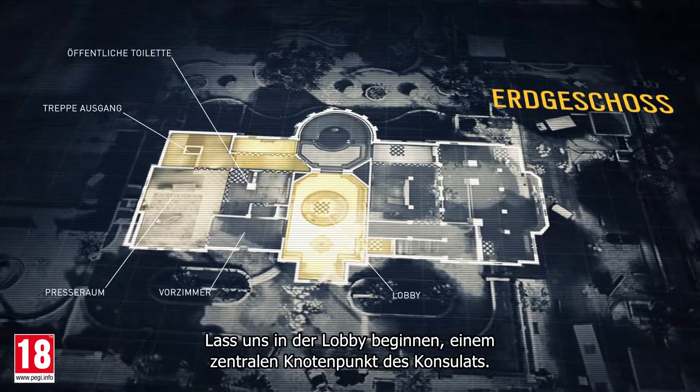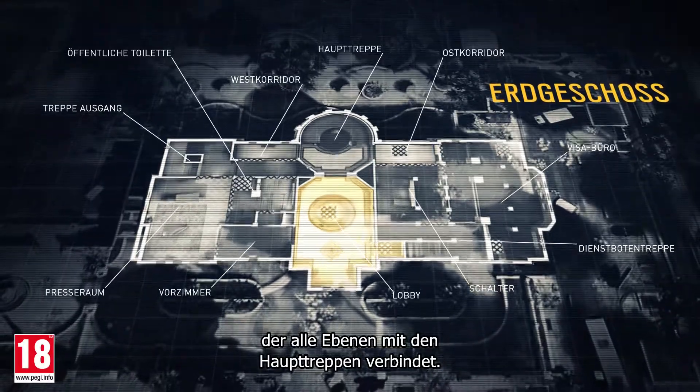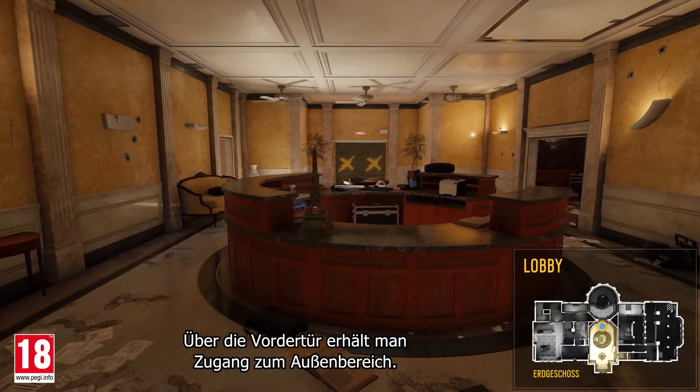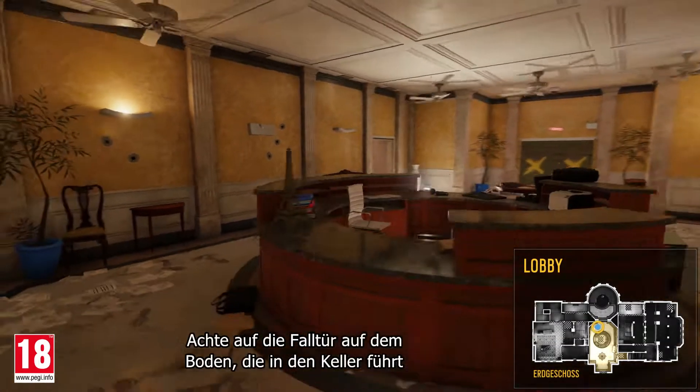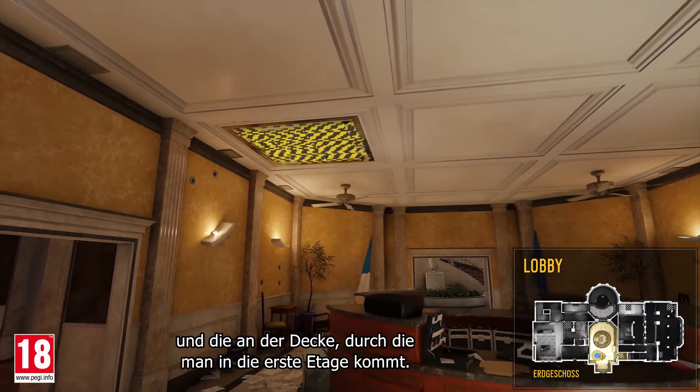Let's start in the lobby, a central junction of Consulate. It's a large room at the center of the map and it links all floors with its main stairs. The front door offers access to the exterior. Note the hatch located on the floor, which leads down to the basement, and the one in the ceiling, which leads on to the second floor.